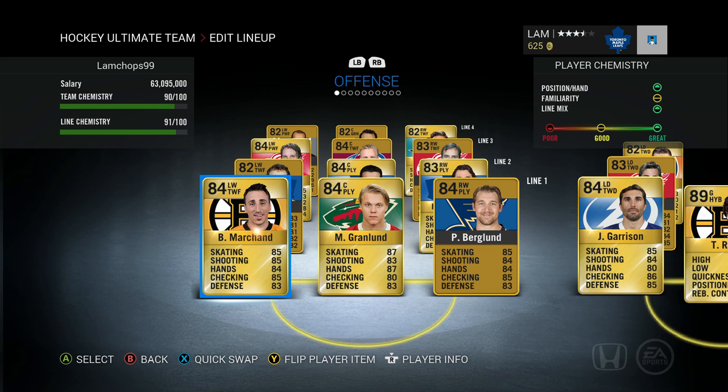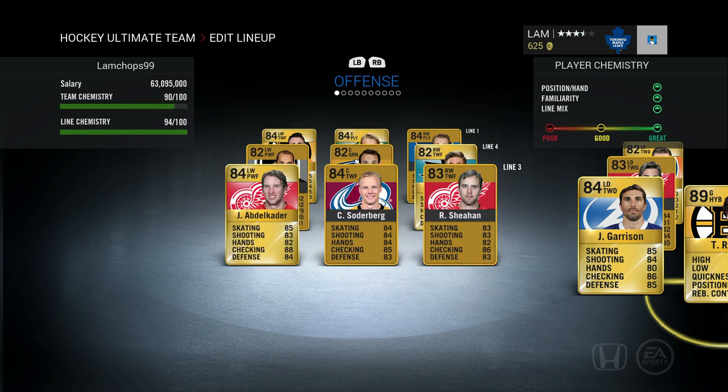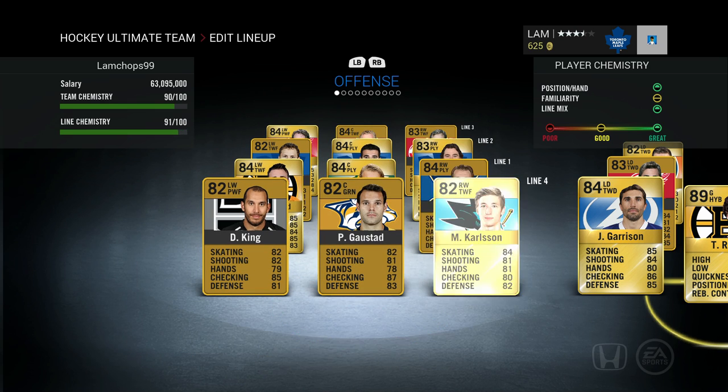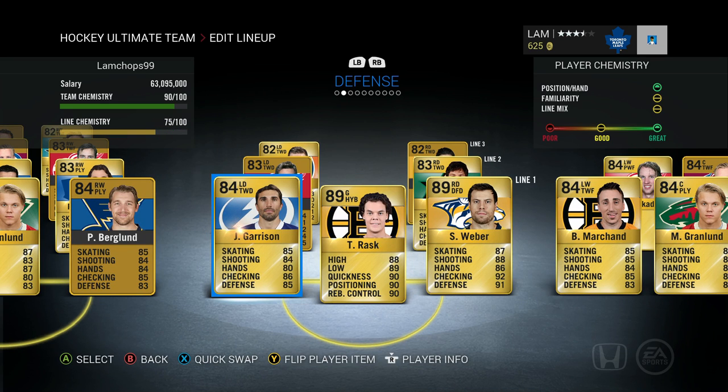Alright guys, I threw everybody together on the team. Just want to apologize in advance if you hear any microphone setting changes — I'm still playing around with it after coming back from the EA event, it might be a little louder or quieter. Anyway, here is how the team is looking. First line: Marshand, Granlin, and Berglund. Second line: Parenteau, Kadri, and Spalling — my Toronto line. Third line: Applicator, Soderberg, Sheehan. Fourth line: Carlson, Gostad, and Dwight King.